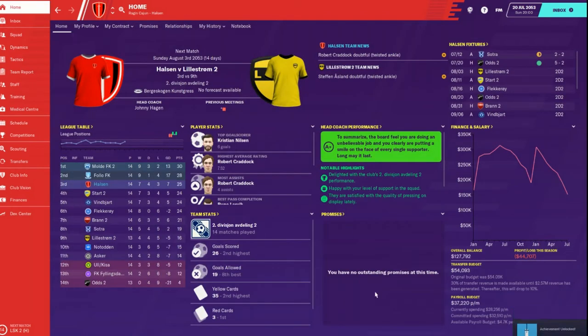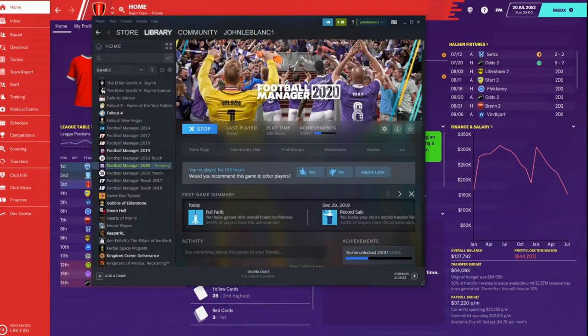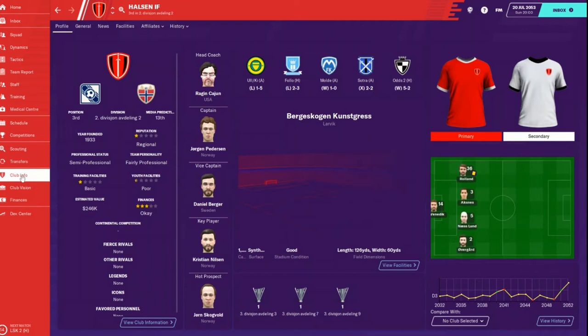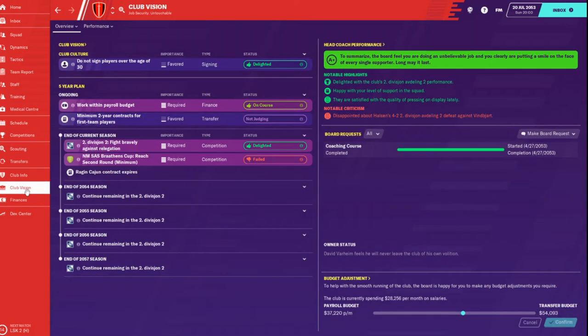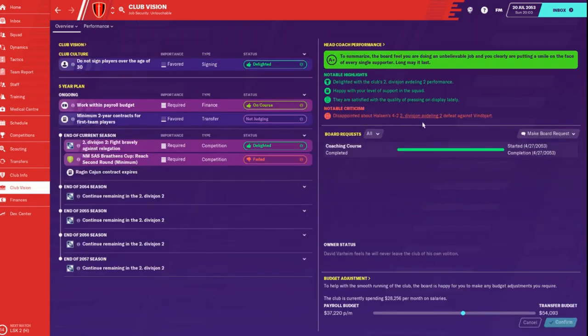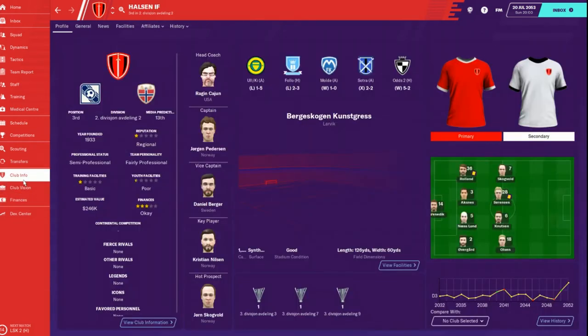Before we take off we just unlocked an achievement - Full Faith, 90% confidence! Club info - here we go, that's coaching course and we're at an A plus! Where does it show my 90%? I do not know, but I'm over 90% evidently. Good deal - we'll see you guys back here in a minute.